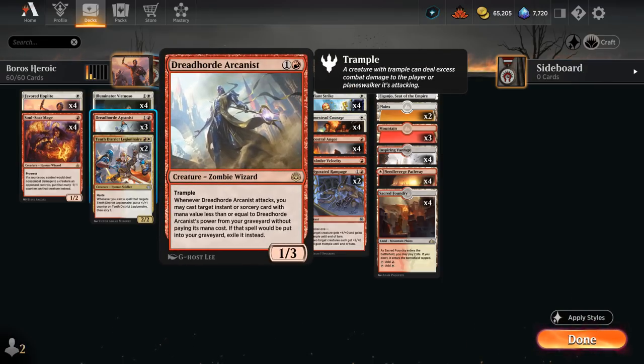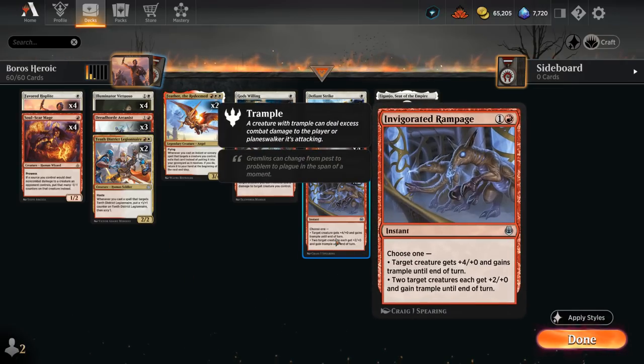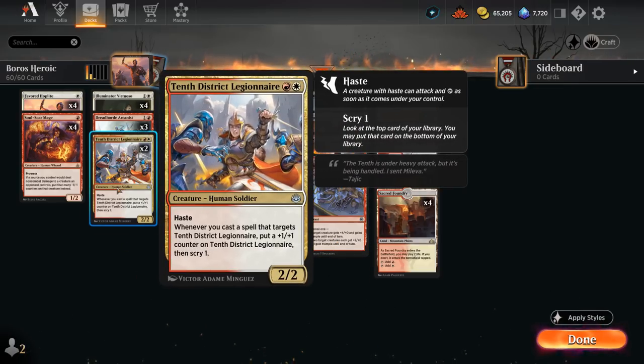Then three copies of Dreadhorde Arcanist, which can provide card advantage by replaying spells out of the graveyard. We can even increase its power so it can get back two-mana spells from the graveyard like Invigorated Rampage. And then Legionnaire — another creature that benefits from being targeted, picking up +1/+1 counters and letting us scry one, on a 2/2 with haste.